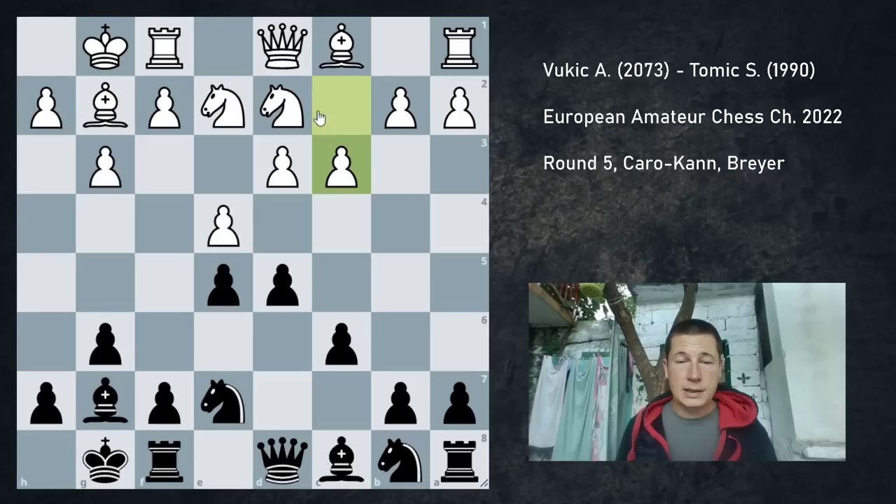He castled, I castled, and now pawn to c3. This, I think, is just a mistake. It makes room for the queen, perhaps prepares d4, but weakens the d3 pawn, and it's not that hard to get to the d3 pawn. So I don't like the move c3. Maybe even b3 is okay, just developing the bishop that way. I don't see why b3 would be worse than c3. This knight on e2 is a weird piece.